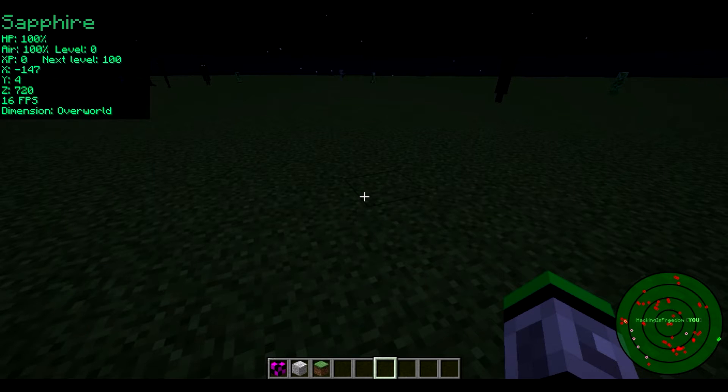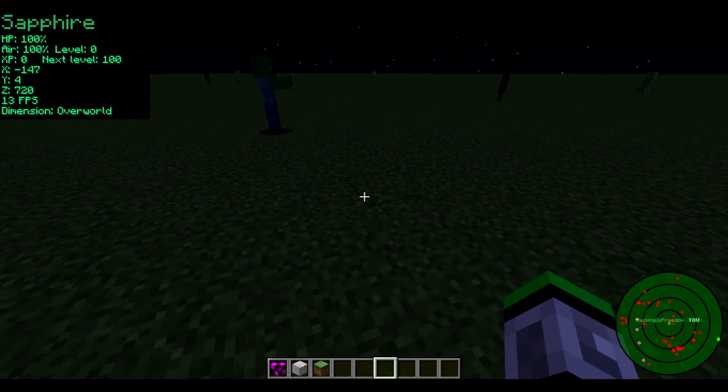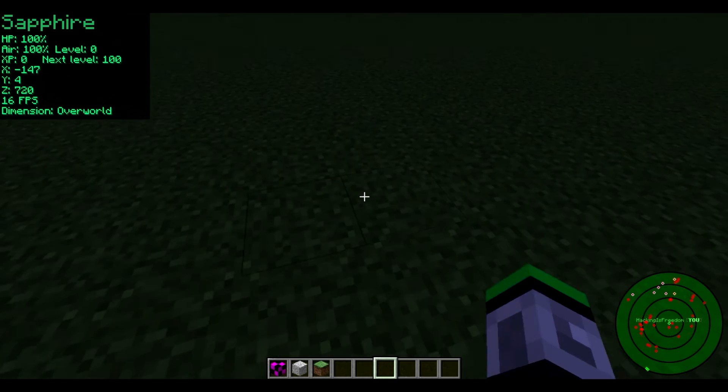It's actually quite nice because it shows almost everything — we have our HP level, air, XP level, and how much XP you need for the next level, our coordinates, our FPS, our dimension which is Overworld, and a radar in the bottom right-hand corner.